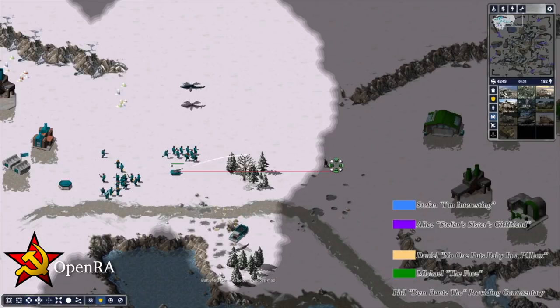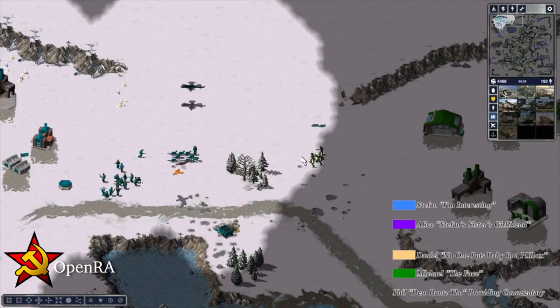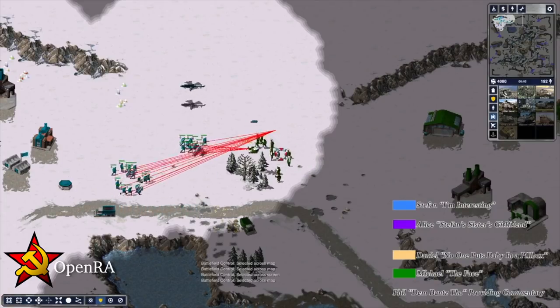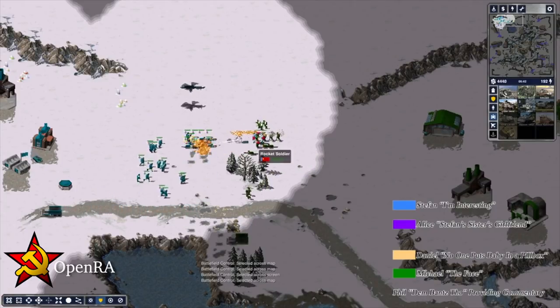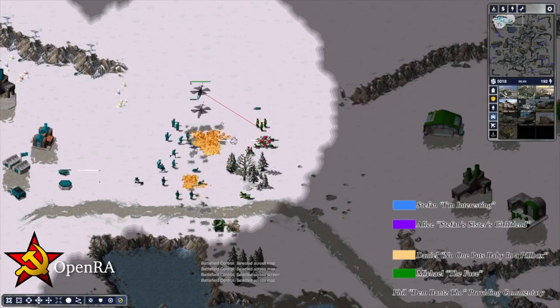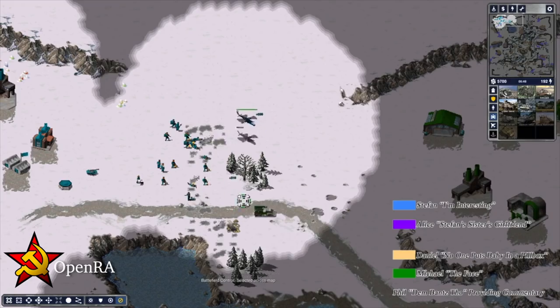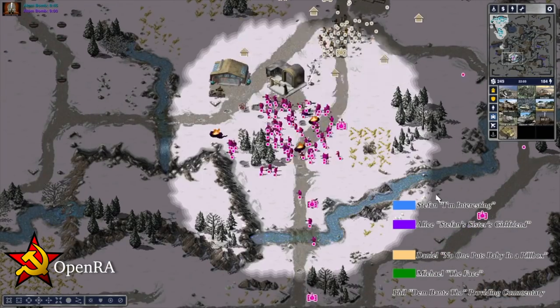While we're here, I'm also going to recommend the fangame OpenRA — a free, modern engine running the first Command & Conquer, Red Alert 1, and Dune 2K. The game is focused on balanced, competitive multiplayer, and it's well worth a look, though not all the campaign levels have been ported yet, as they have to be done by hand.